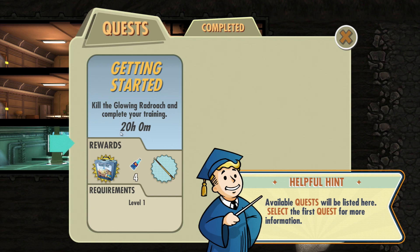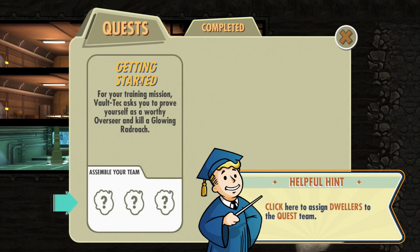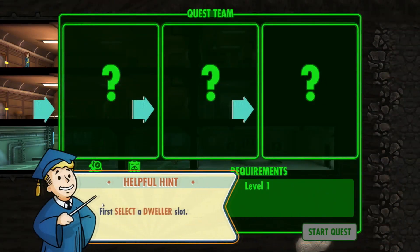Kill the glowing radroach and complete your training. I would get a Vault-Tec lunchbox, four quantums, and a pool cue. Getting started for your first training mission - Vault-Tec asks you to prove yourself as a worthy overseer and kill a glowing radroach. Assemble the team.